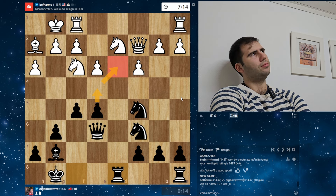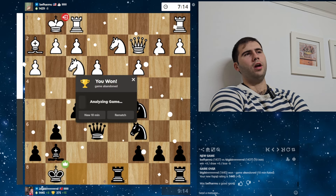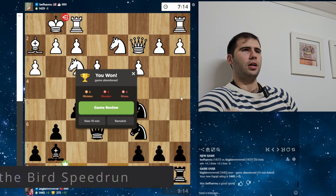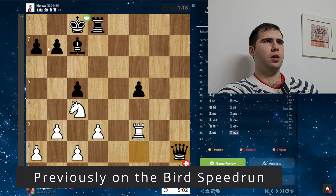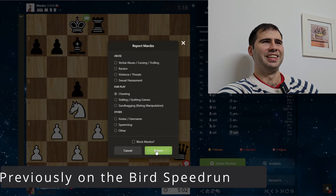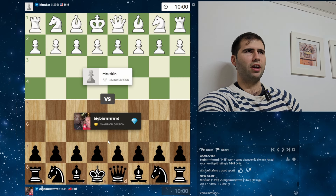We're not ones to rush to assumptions here at the GM Raven channel — we're here to wait for all the evidence, and only then make a decision. Yeah, I'm gonna report him for cheating. Nice. Perfect. 1445, let's get it going.